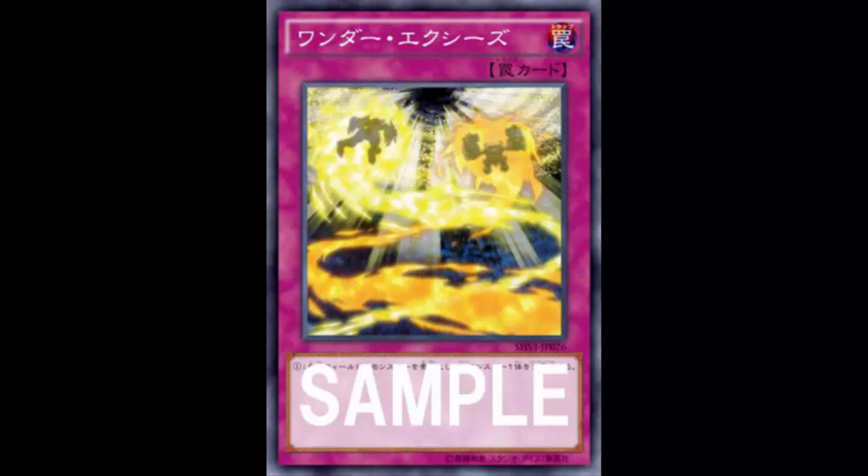You obviously need to be activating this as a quick effect. But you have the slight chance of being off-timing, especially when a monster has an ignition effect. For example, your opponent normal summons Skull Crowbat Joker — when he hits the field he activates his effect to search. You chain Wonder XYZ to make Giant Hand, but chain resolves backwards: Giant Hand is made first, then Skull Crowbat Joker gets to search anyway.